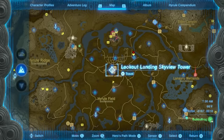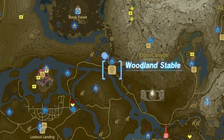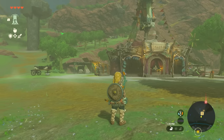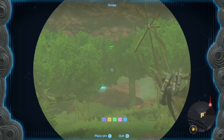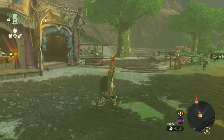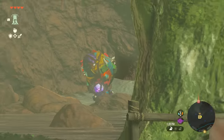To begin or start this quest, you're going to have to make your way all the way up here to the Woodland Stable. This is going to be pretty much to the northeast of Lookout Landing. When you arrive at Woodland Stable, it should look like this. There is a shrine close by, located right over there on that hill. If you want a fast travel point to the stable, go ahead and get that shrine. Otherwise, we're going to notice something very interesting in this area — it's going to be this balloon over here.